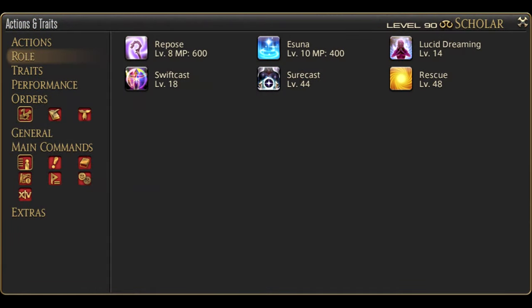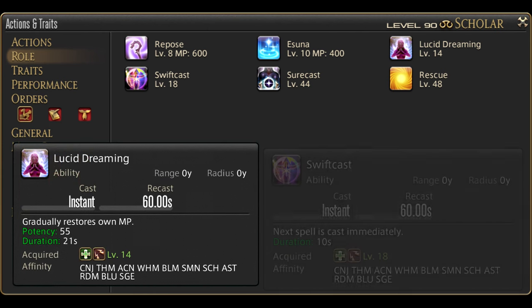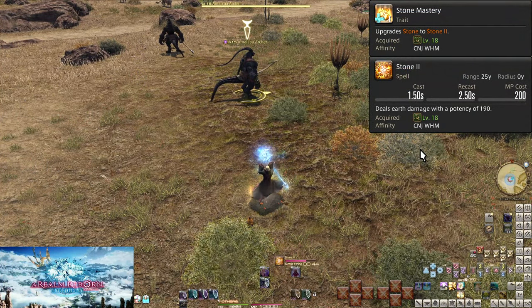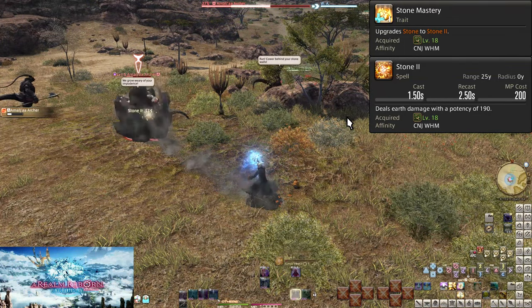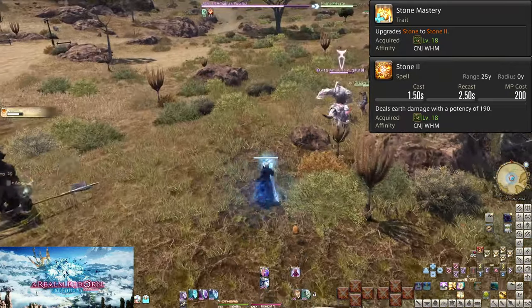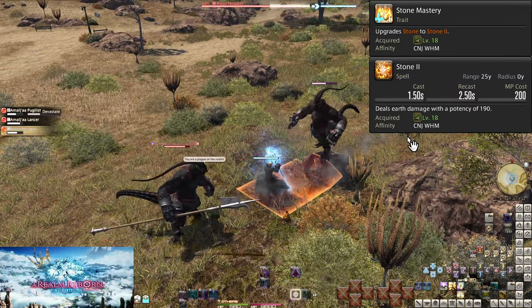We have two more role actions coming: Lucid Dreaming at level 14, and the previously mentioned Swiftcast at level 18. Level 18: Stone Mastery and Stone 2. This is an upgrade to Stone — it now does 190 potency of damage. Aero is now only stronger than it after 15 seconds, but that's okay. Just place Aero on every enemy you come across, if just for the practice.